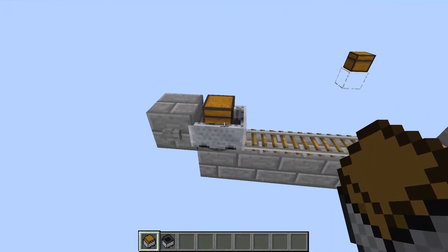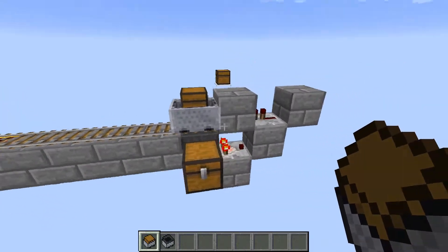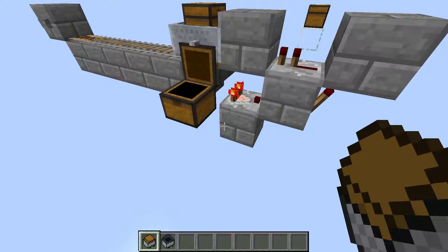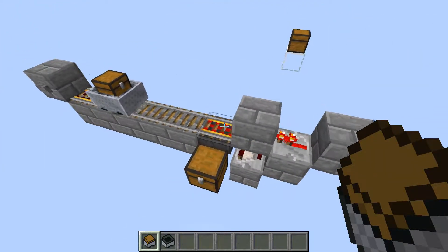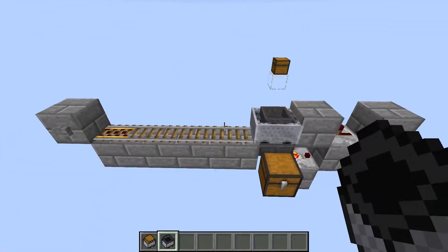For a quick demonstration, here I have a chest minecart that is full of diamonds. If I hit the button and it travels over to the unloader, as you can see, it will stop and the items will travel into the chests. And when it is empty, it will return to its original position. The same is true for a hopper minecart.